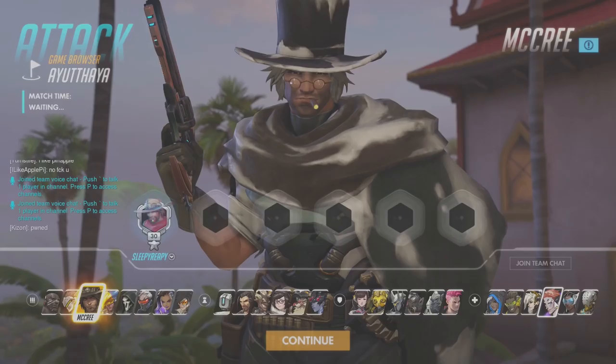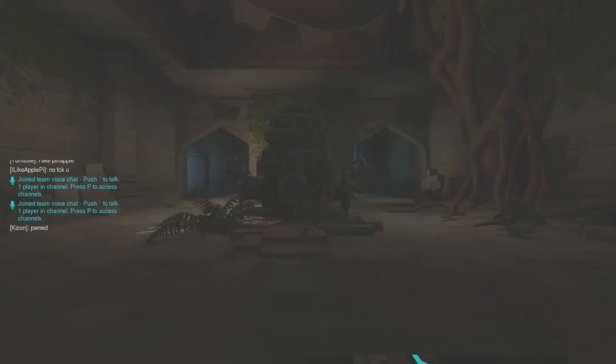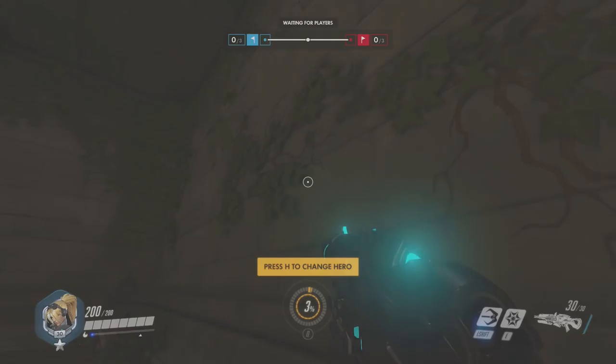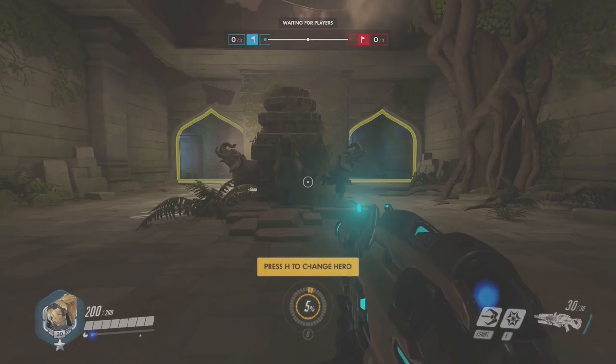Welcome to Aintaya! I'm going to go ahead and put on a nice tour guide skin — this sexy new Widowmaker. So there are two spawn rooms, of course. This is the ancient side, because there's going to be one side that's ancient like this, like you're in an old temple.